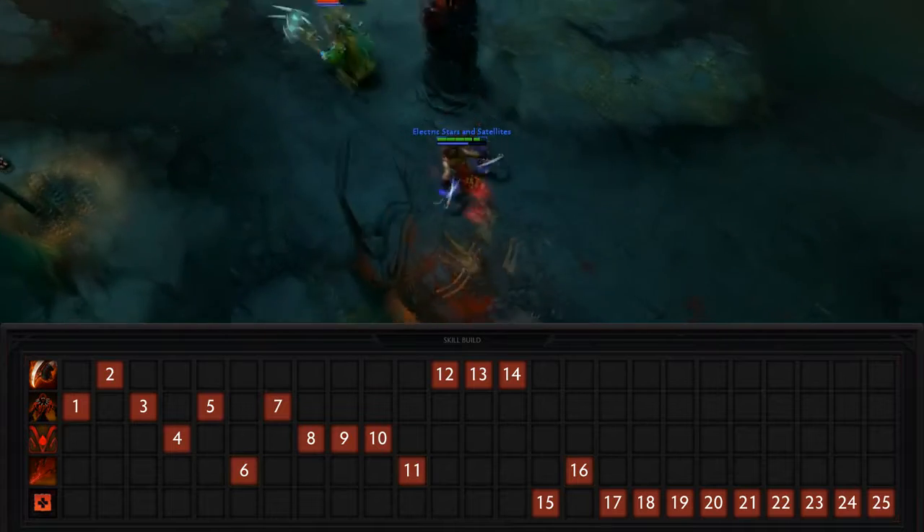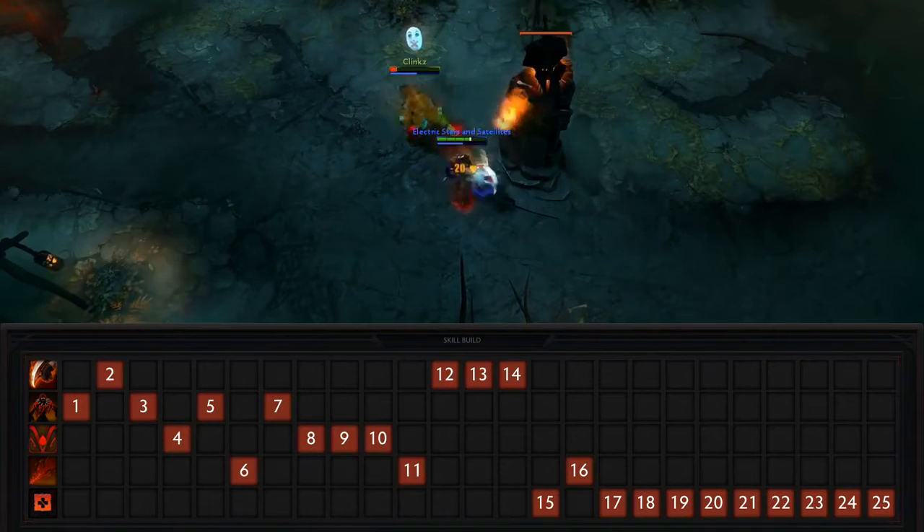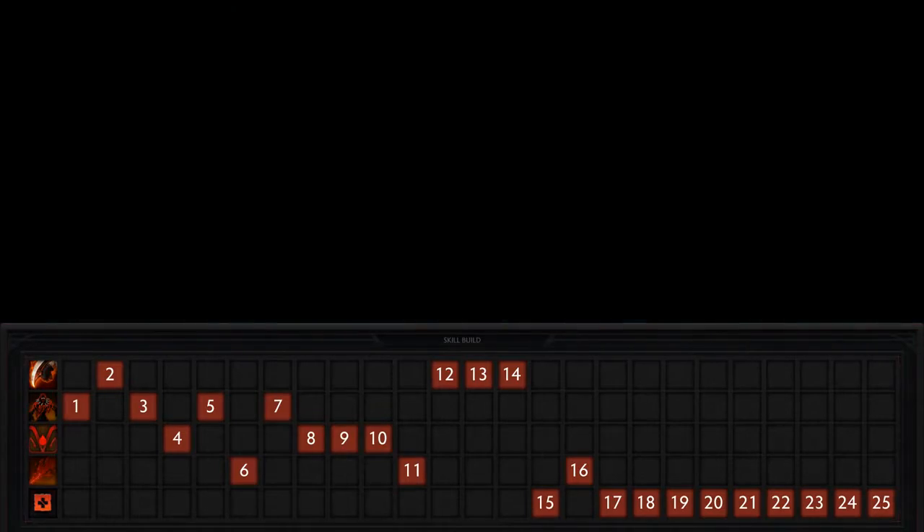The one thing that is flexible are the levels of Bloodbath. If you aren't having any trouble in lane, you could opt for skilling Thirst a little faster, since it'll give you a devastating ganking presence during the mid game.